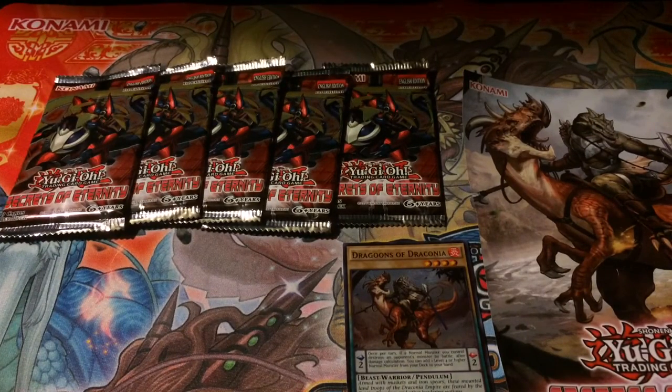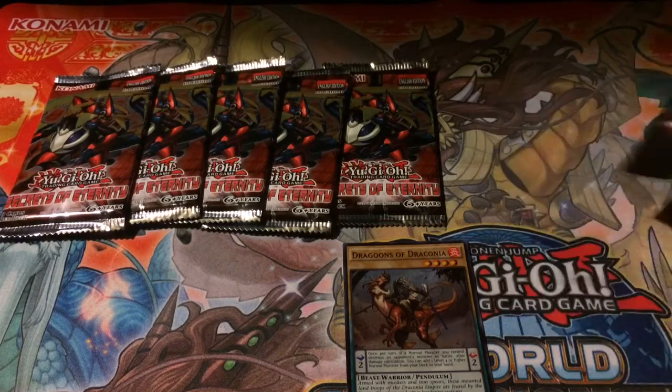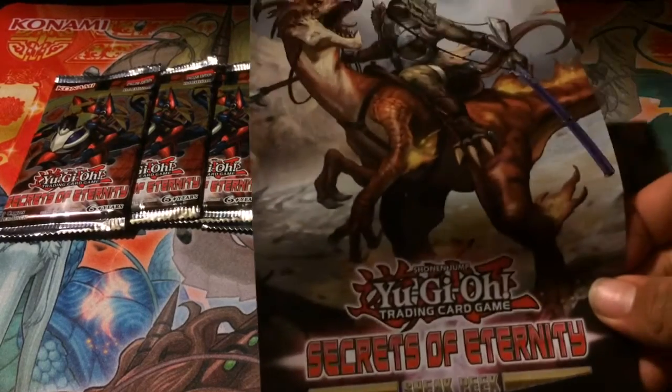Hey, Wolfpack! Yang and Tonya here with another sneak peek of Yu-Gi-Oh! And this one is Secrets of Eternity.